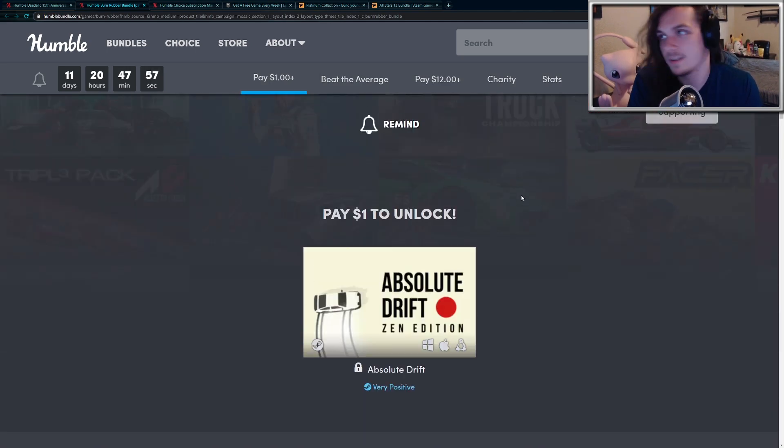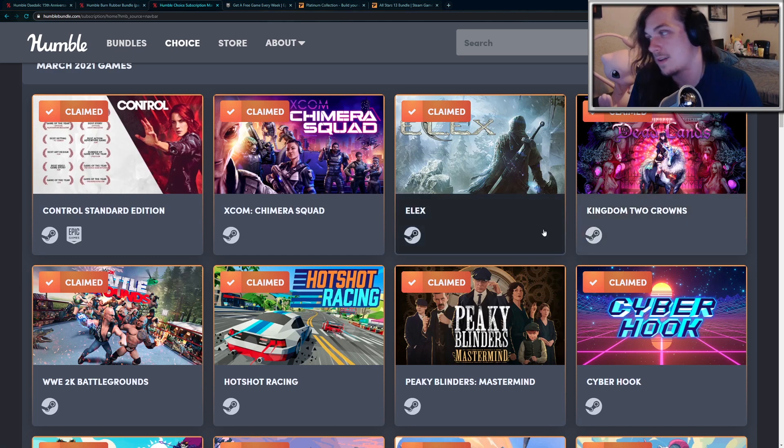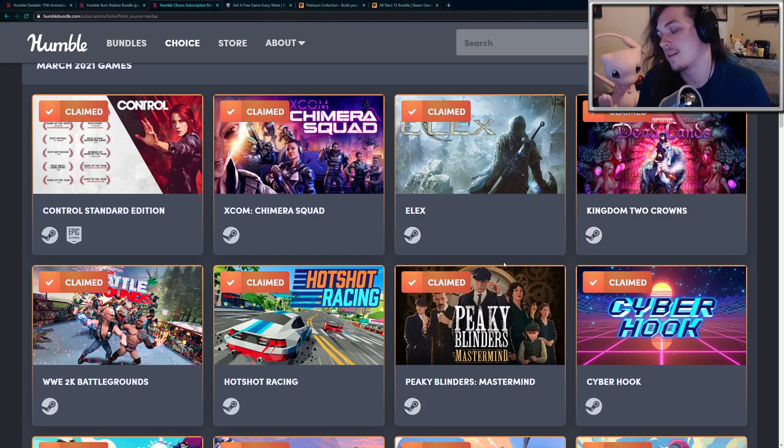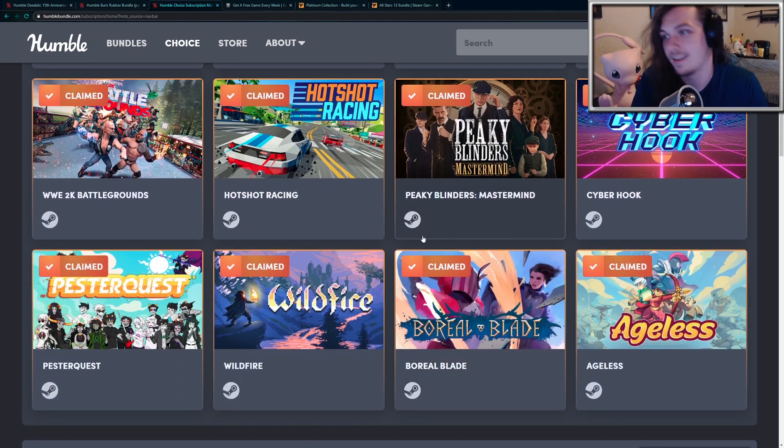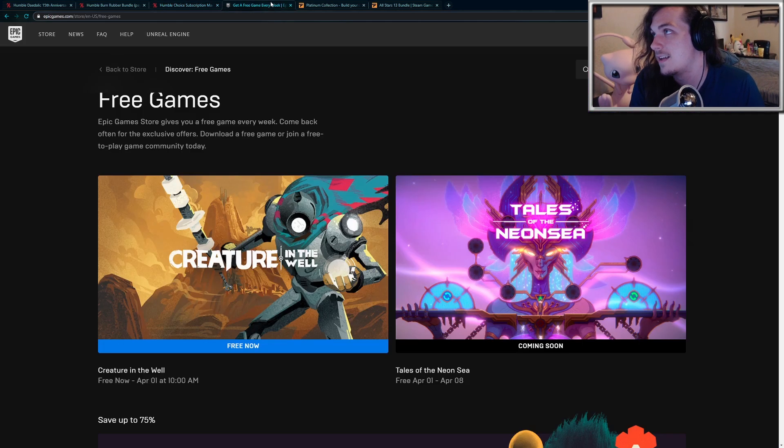Pick that up if you're into racing games. The Humble Choice comes out on the first Tuesday of next month, so you guys will have to wait a little bit this time. But if you haven't already picked up this month's Humble Choice, you can get Control, XCOM Chimera Squad, and a bunch of other great little indie games as well. And then make sure you guys pick up the free games on the Epic Game Store. Creature in the Well is currently free, and then April 1st, Tales of the Neon Sea, which is a pretty highly rated game.